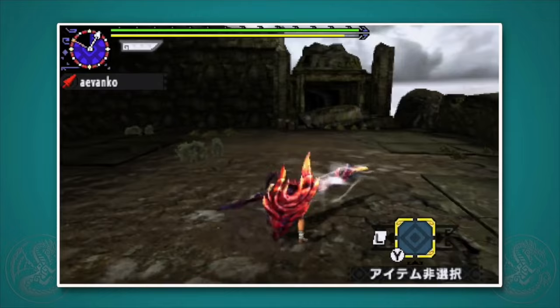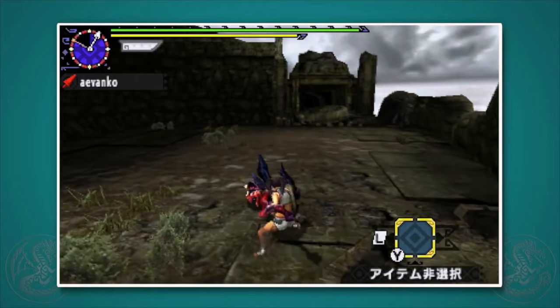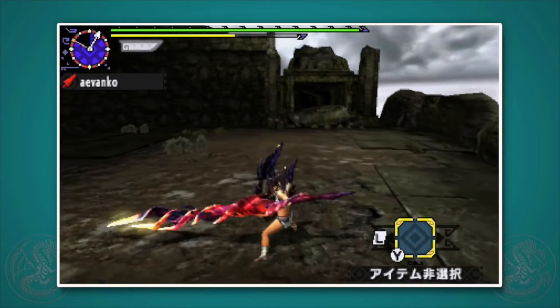The Lance doesn't have that shield for nothing. Press and hold R to guard. The Lance and the Gun Lance have the strongest guards in the entire game. During a guard, you can press X to do a guard thrust. It's a little slow, but if you aren't sure that you're safe to attack, it's a good way to poke at a monster that might be in your face.